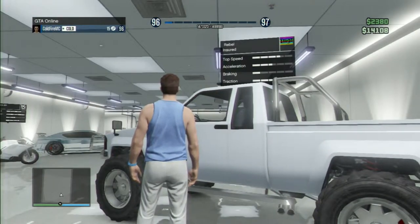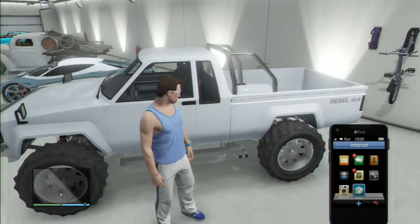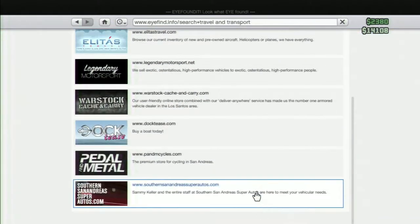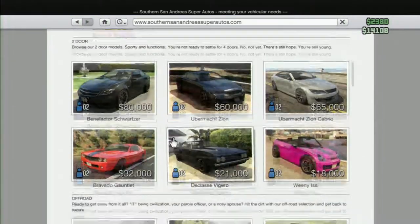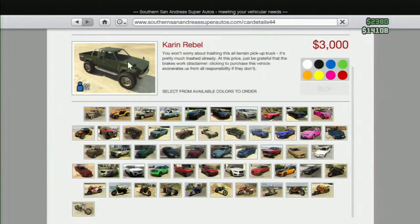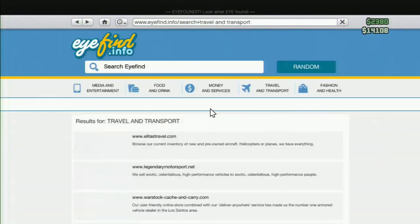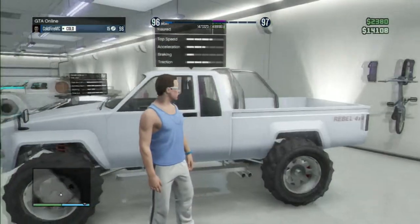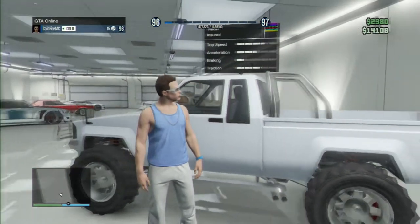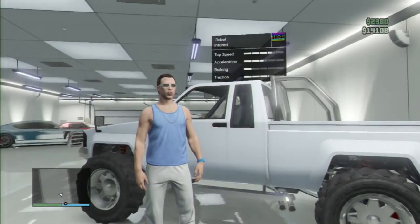I'm just so confused on how I got this, cause it's a Rebel, and if you go — I'm being serious right now — if you go to the in-game store, you go down to the Southern San Andreas, you see the Rebel for sale, but you look at it, it has all rust and everything. And this one doesn't have Karen — or whatever the name is — as the symbol. It has an IMG with the emblem, or whatever it is, with the weird colors.